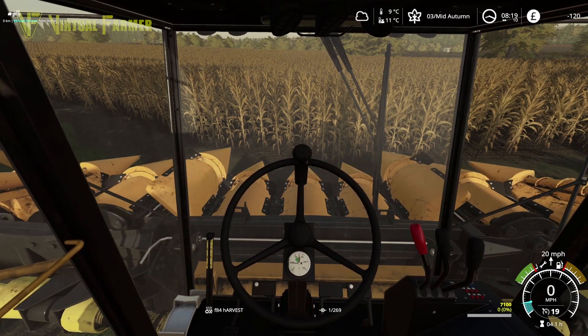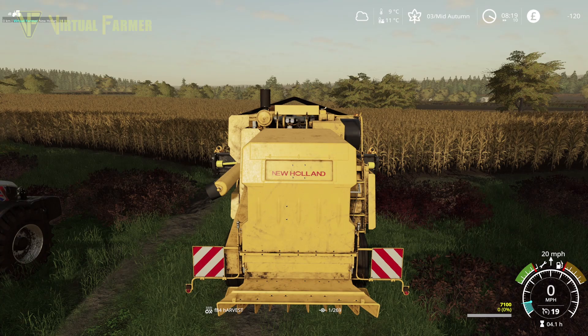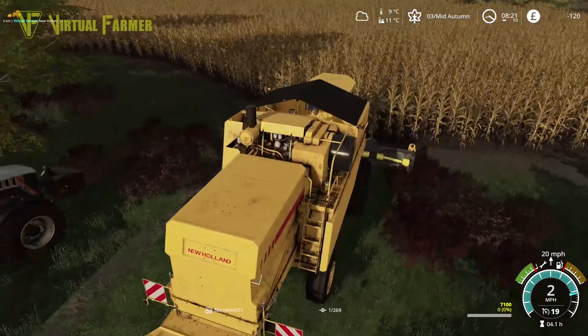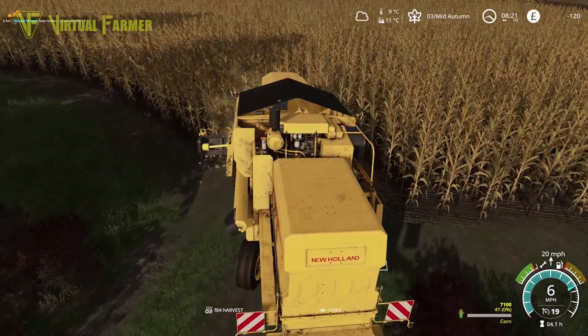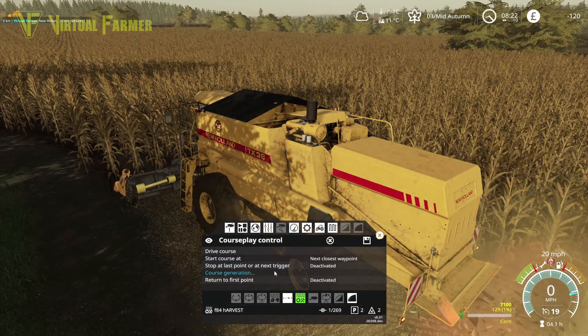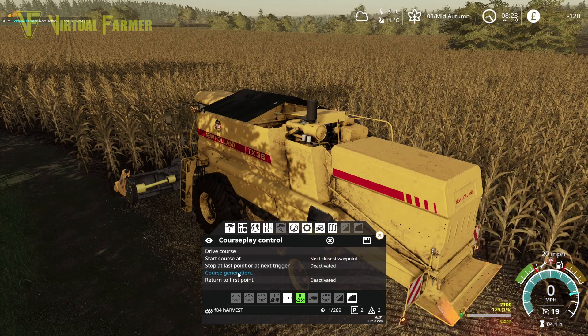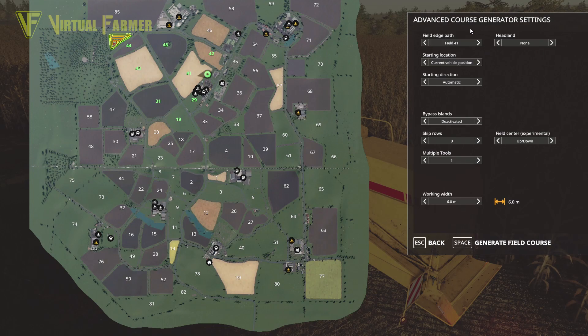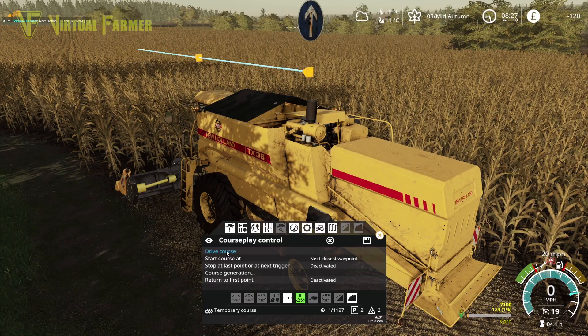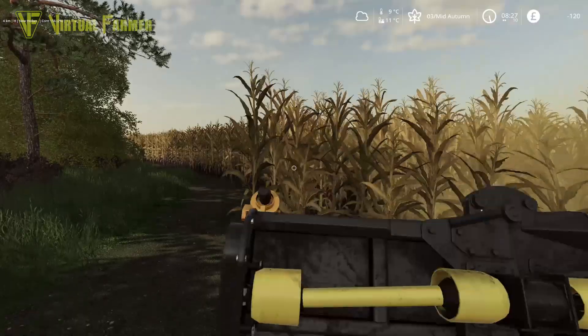I'm going to set this off with CoursePlay from here, so we'll unfold the harvester and start it up. We'll cut in. We're on field 41 — we want to do three headlands, starting direction automatic, clockwise headlands. Generate the course, pick up from the nearest waypoint, drive course, and the combine is away. Perfect.